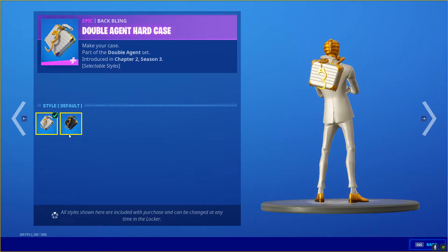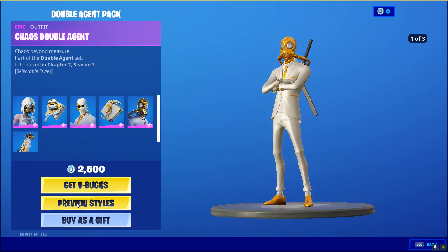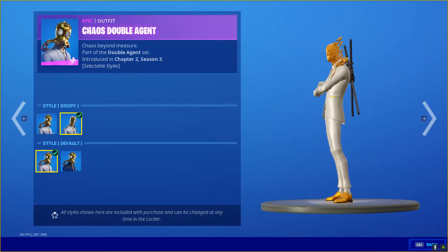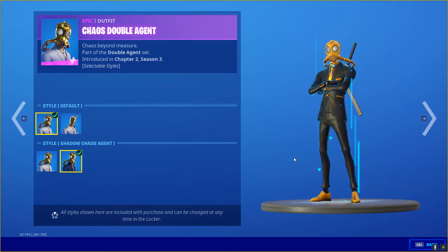We have the Double Agent Hard Case. Preview the styles for that — we have the Default and the Shadow Hard Case. Next, we have the Chaos Double Agents. We have the Default style for that and the Goopy. And then we have the Shadow Chaos Agent version of that too. Looks pretty awesome.